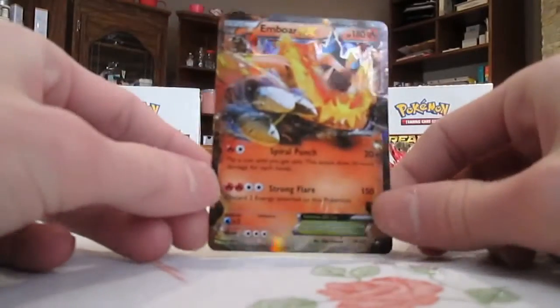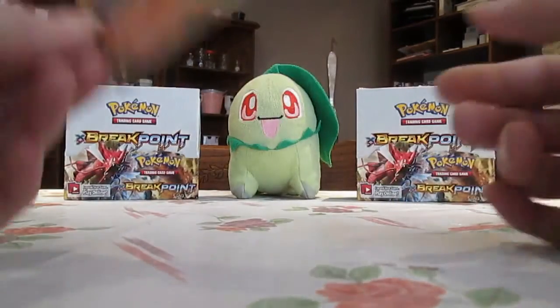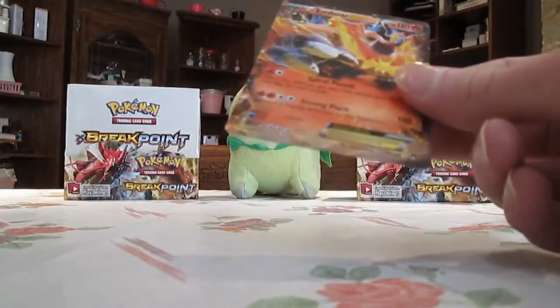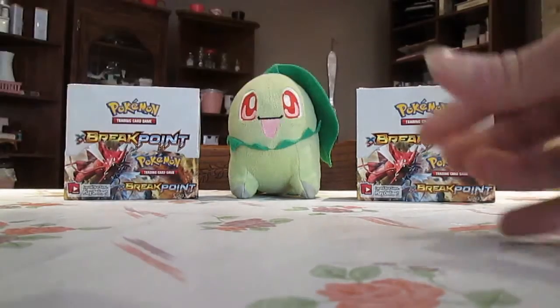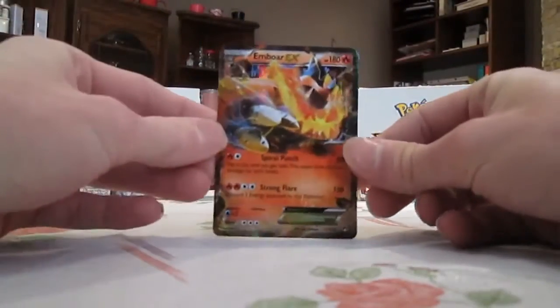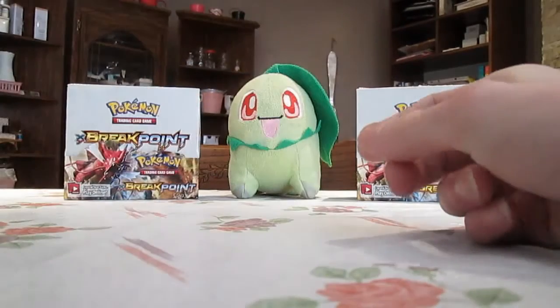That's probably the main reason why this is my favorite set of all time — it has so many of my favorite Pokemon, and Emboar is one of them. When I found out there was an Emboar EX in this set, I was like, 'Holy crap, this is like my dream set.' Because I already knew Ho-Oh, Chikorita, and others were in the set — but when I found out there was an Emboar, I said, 'No way, I have got to buy some packs.' This was four years ago. That's number six.